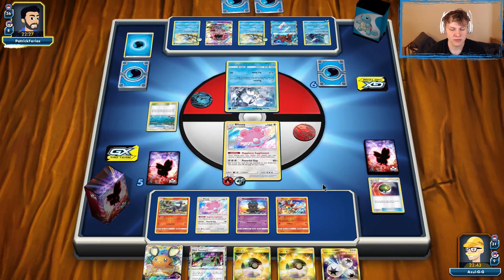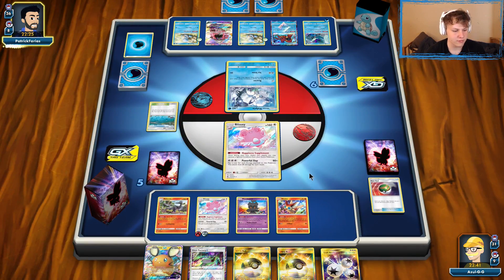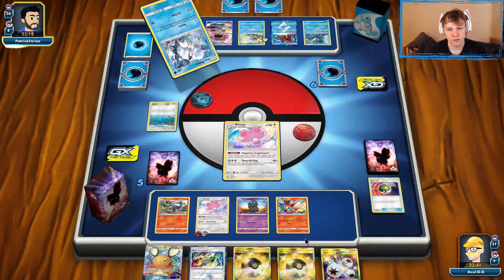Jet Geyser from our opponent — send up the other Blissey. Would have liked to keep that first Blissey in the active, but whatever. New Blissey to the active — another setup, another chance. There's a lot of things I want to set up here. We'll see what happens on our turn.